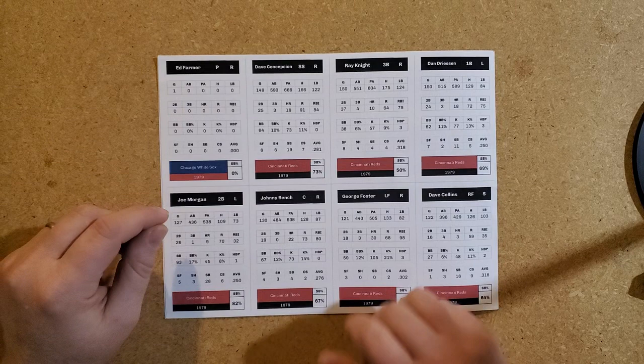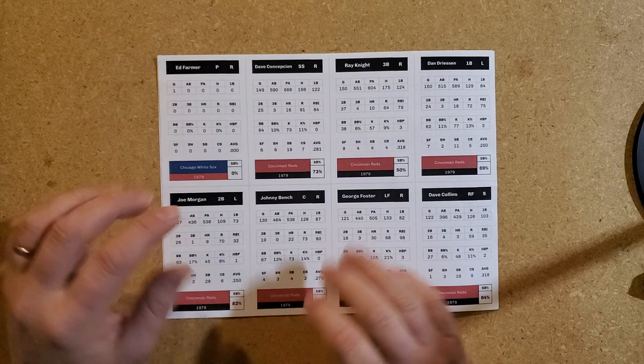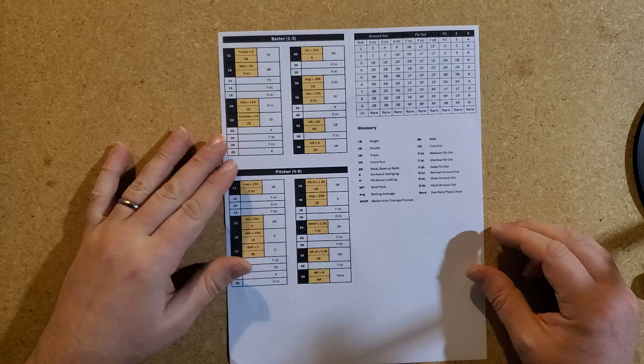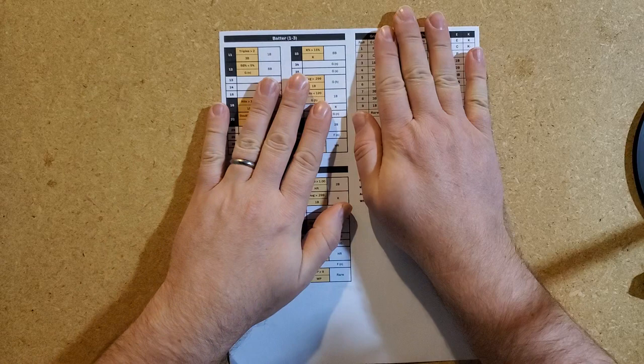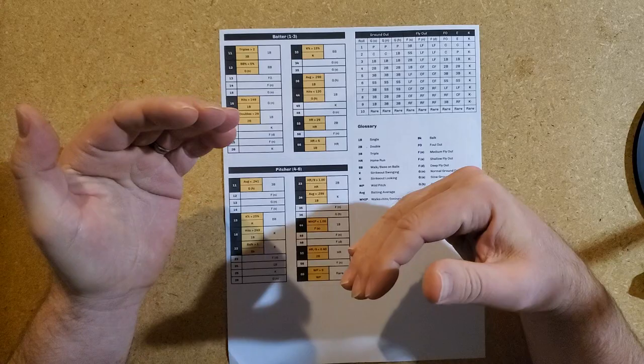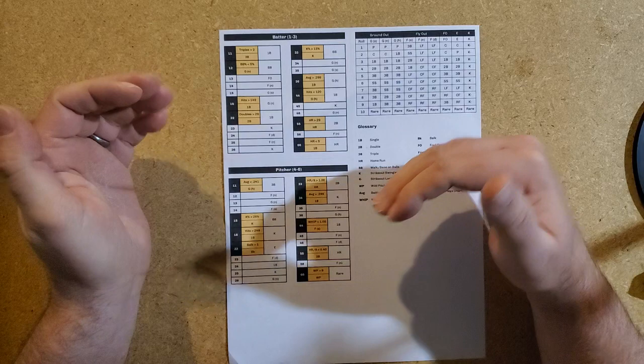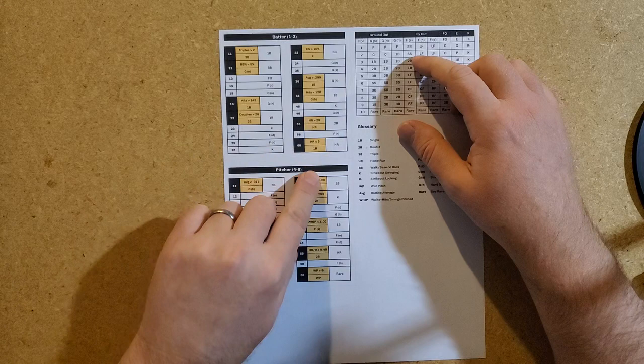There are different types of statistics for hitters, and it's all based off of their actual statistics from the year, so you're going to learn a lot about the players. The game engine uses conditionals: if this happens then that, else this happens. There's a default, and then conditionals which move you either toward better players or lesser players. The yellow sections you see here are the conditionals.